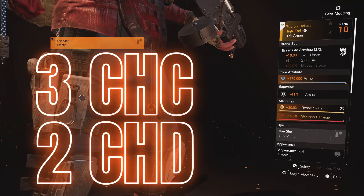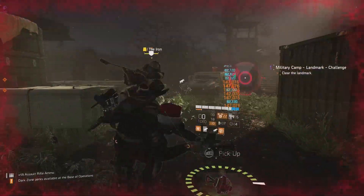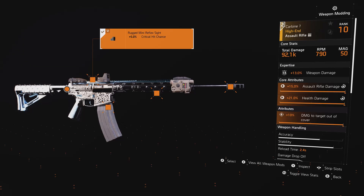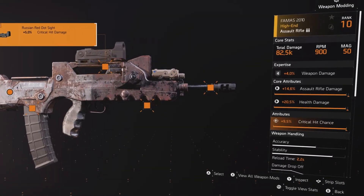Three critical hit chance attributes and two critical hit damage attributes mean that when fully optimized, the Ouroboros is at 59 percent critical hit chance and 79 percent critical hit damage — enough to make farming landmarks easy. The Carbine 7 is a great assault rifle for long-range fights due to its higher accuracy and stability compared to other ARs. King Breaker with Perfect Flatline is a good alternative, as is the Great Burst Fire AR with the talent Optimist.